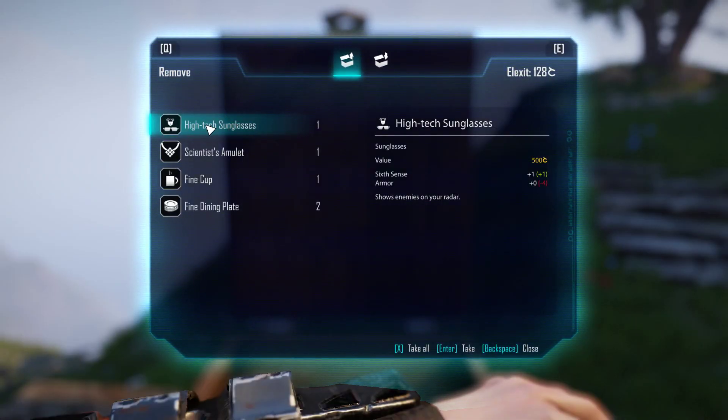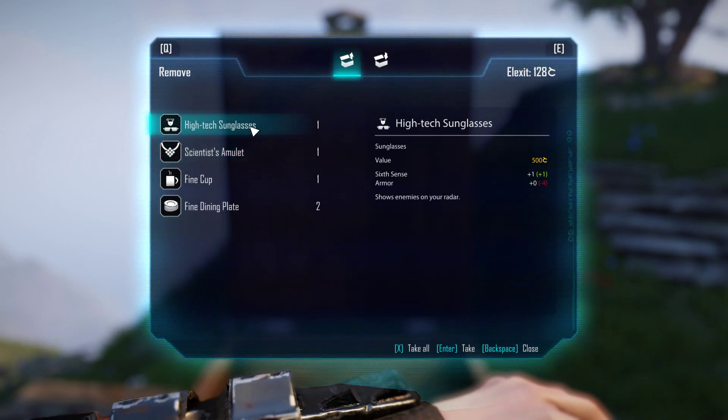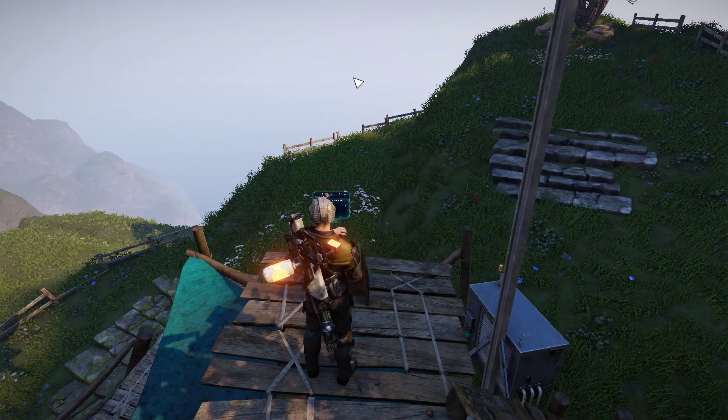This awesome chest has two items. In this video we will look at these high tech sunglasses, and then in the next video I will cover the scientist amulet. So let's pick up these sunglasses and equip them so you can see what happens.